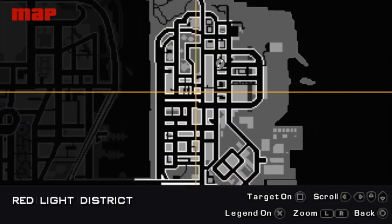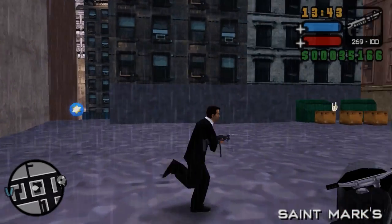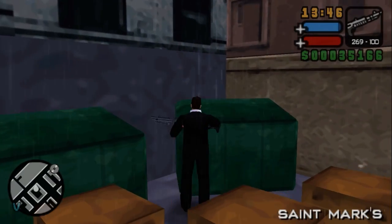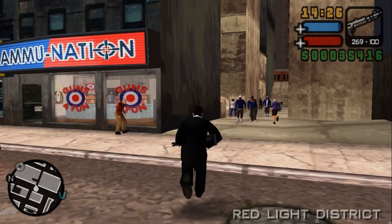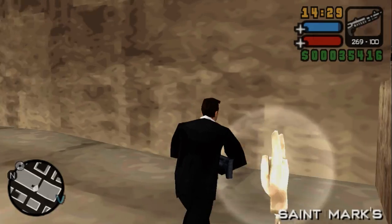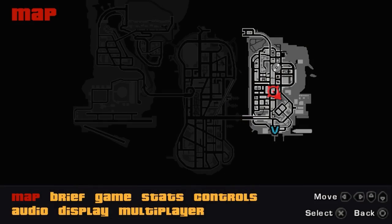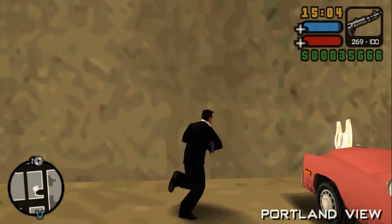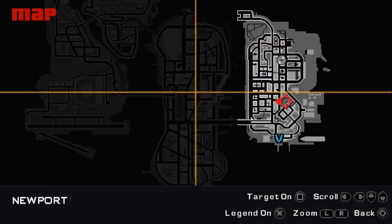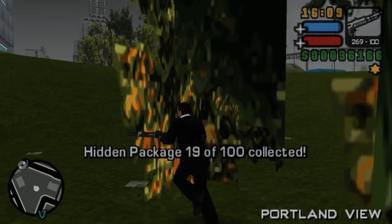In this little alleyway we can find a bribe first of all, which could come in handy in future missions — and a package. Right behind Emulation you can find the next package. Right next to Luigi's garage is the next package — we can find an Angel and an Esperanto there too. In between lots of trees you can find the next package — it's pretty well hidden from that side, but not so much from this side.